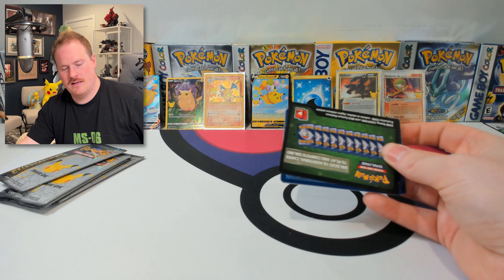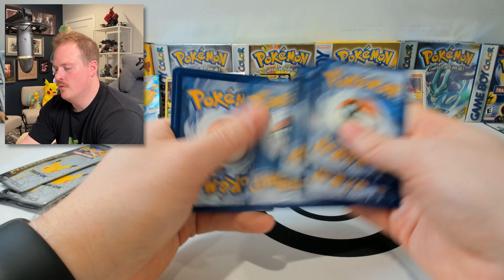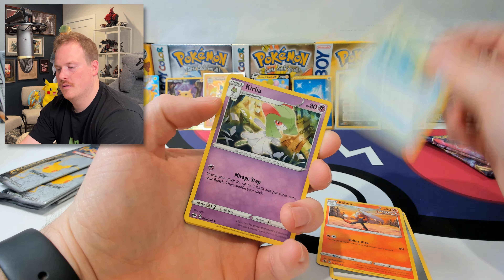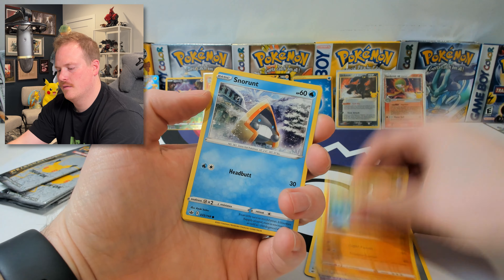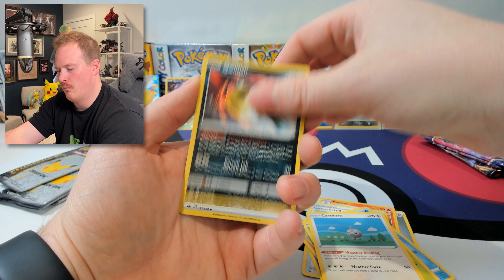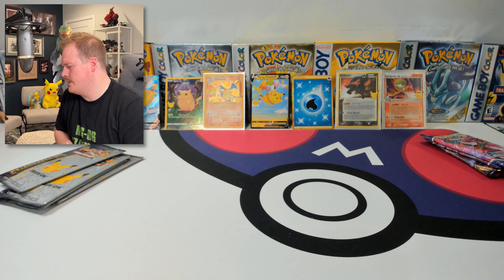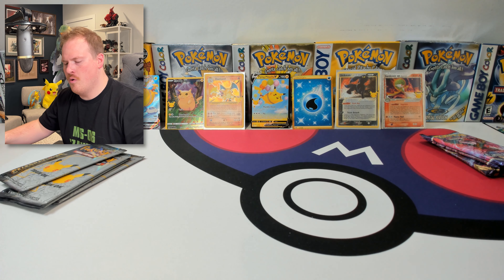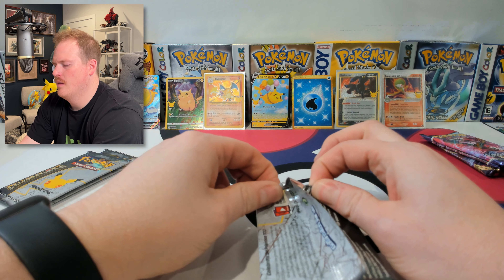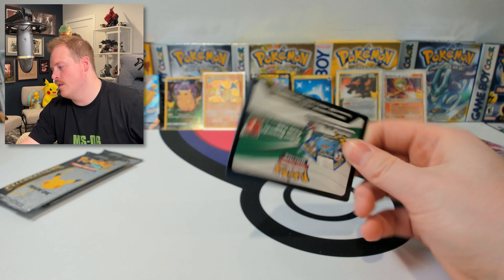This has to be the best Chilling Reign that I've ever unboxed, and I've done a bit. Code card. 1, 2, 3, 4 to the front. Energy. Weedle. Cool fish. Ooh, I love that energy card — that's sexy. And a Zangoose. No hits there. You either do really well with the Celebrations or you just end up with a bunch of doubles like I've done in the past.